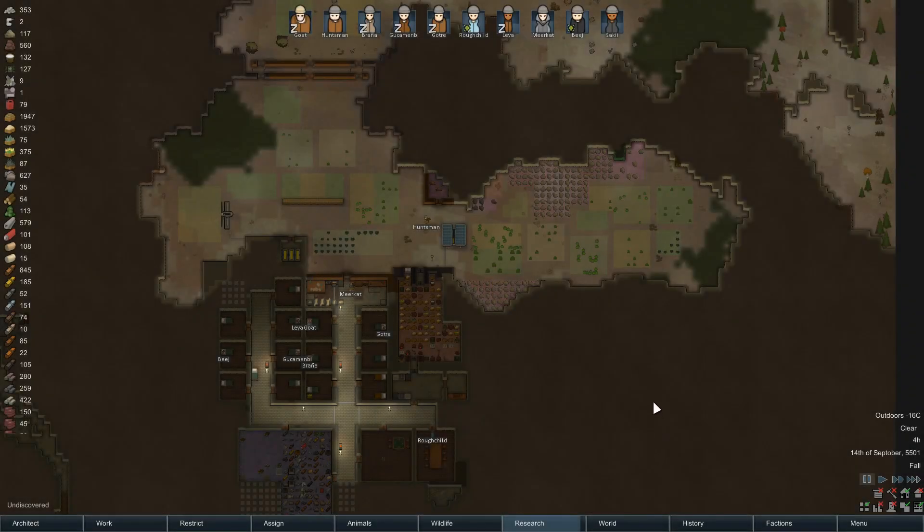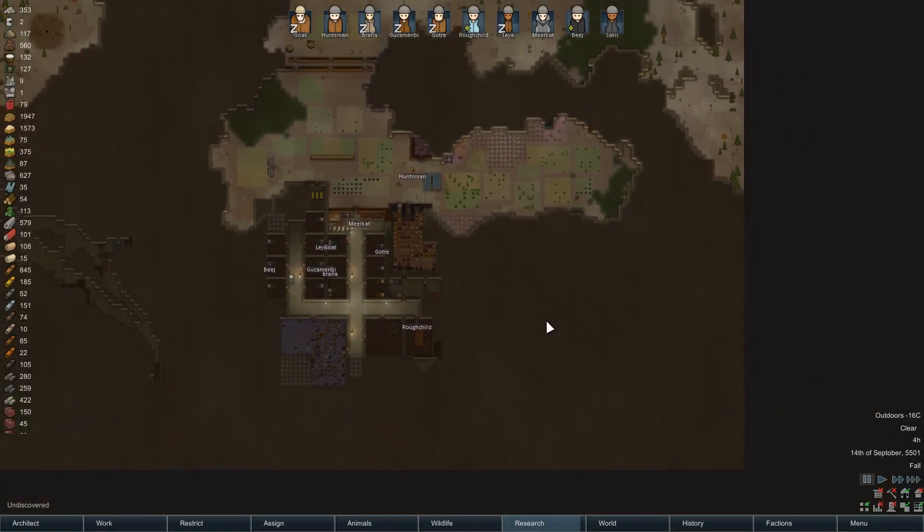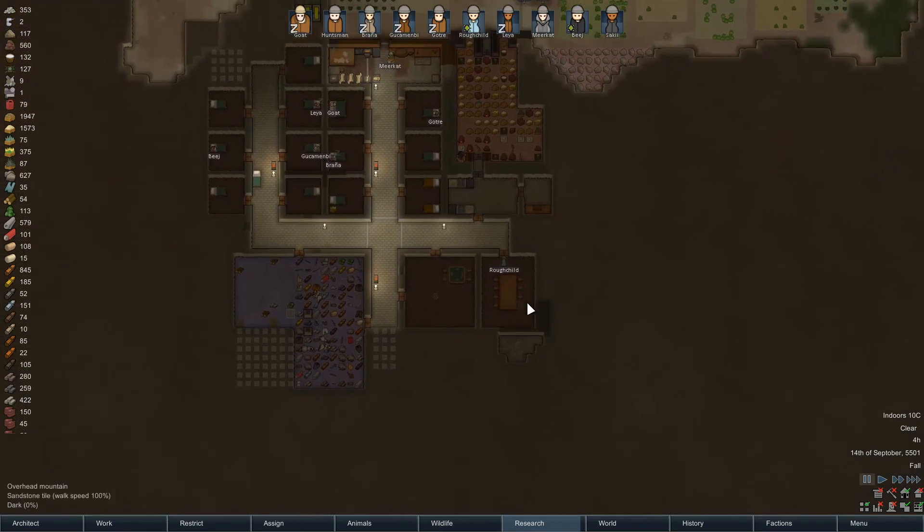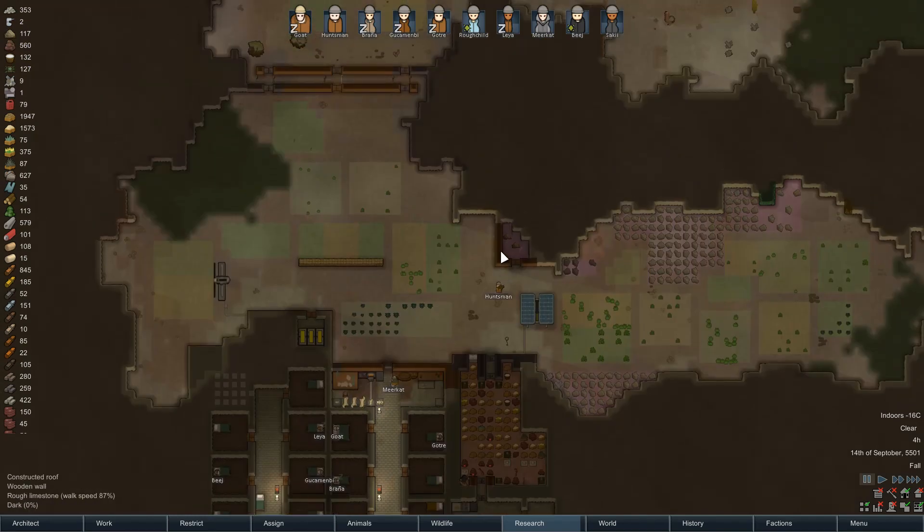Hello everybody and welcome back to Rimworld. We're here with our tribe the Smithsonians at Rigo Quarry and our base is coming along nicely. The cold weather has well and truly set in.